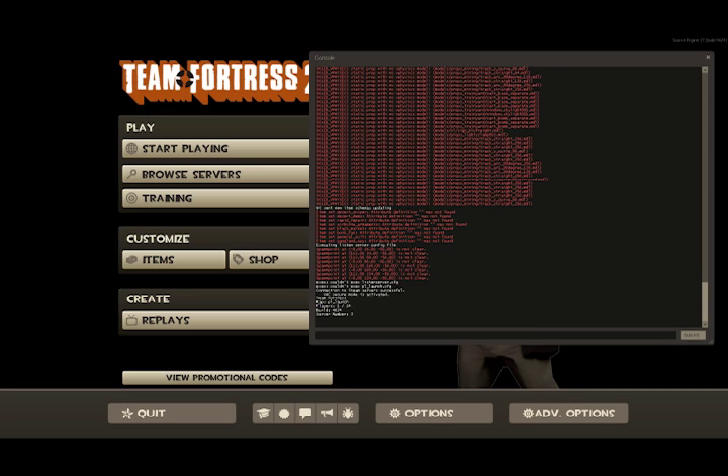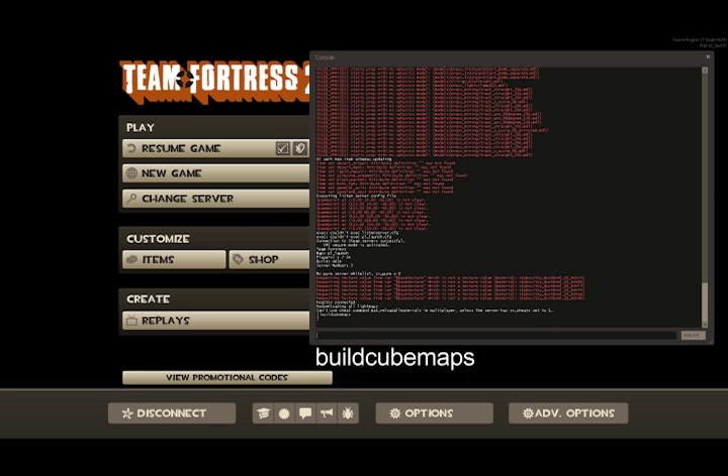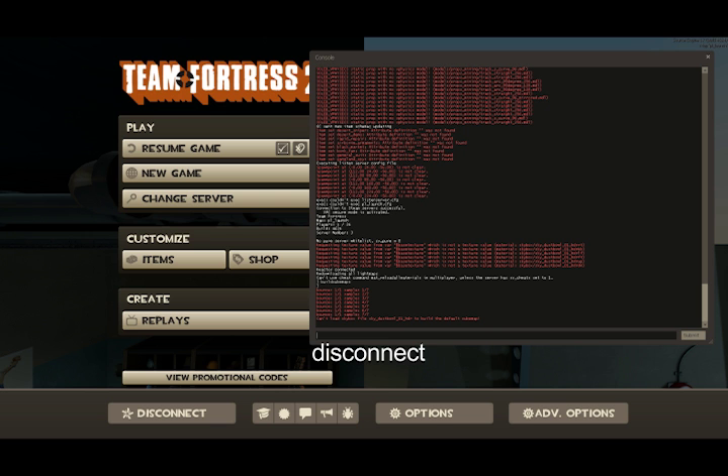There we go. And now you're going to build the cube maps again. Then you're going to type disconnect.